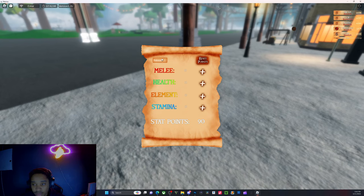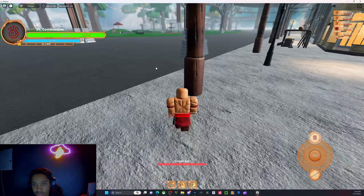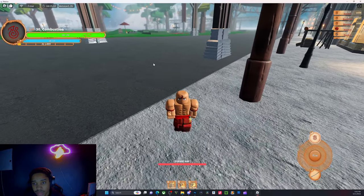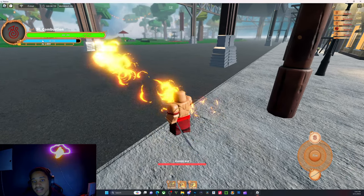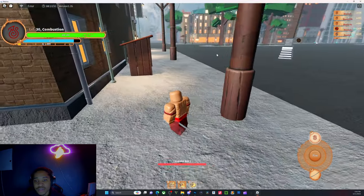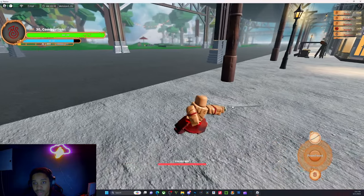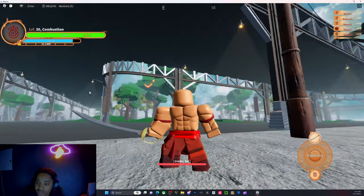I would say put in some stats. I'm personally gonna go 40 for health because last time I was playing I felt very squishy. I'll do 40 into element and five into stamina. You won't be able to spam moves anymore because they added stamina — your abilities are based off of how much stamina you have. So for those who were trying to spam and not fight strategically, there's something in the game for y'all now. Even M1-ing takes stamina, so be careful.